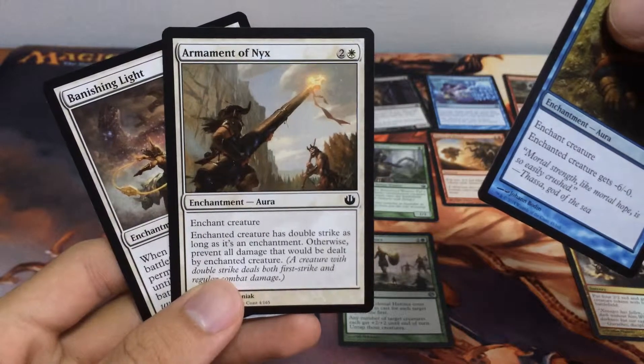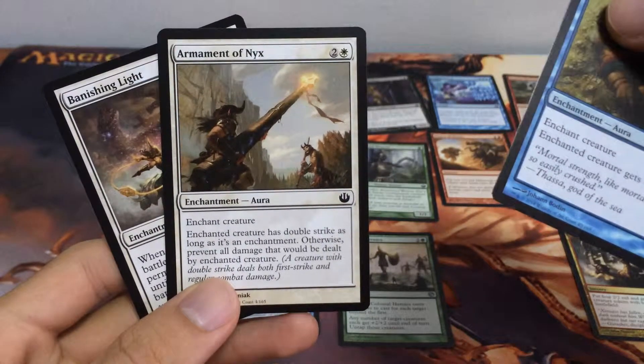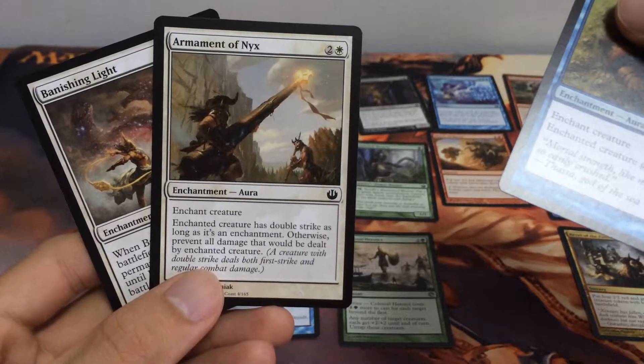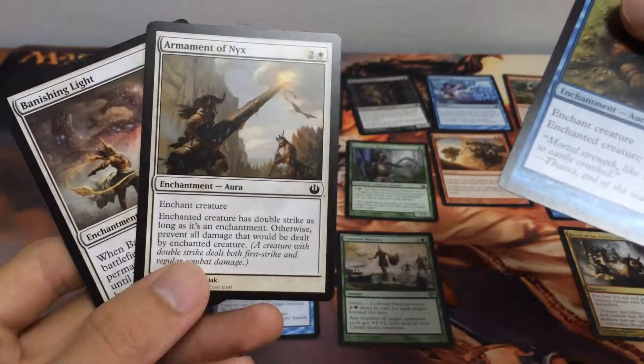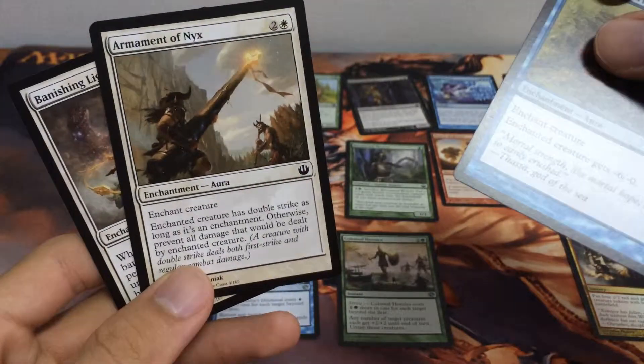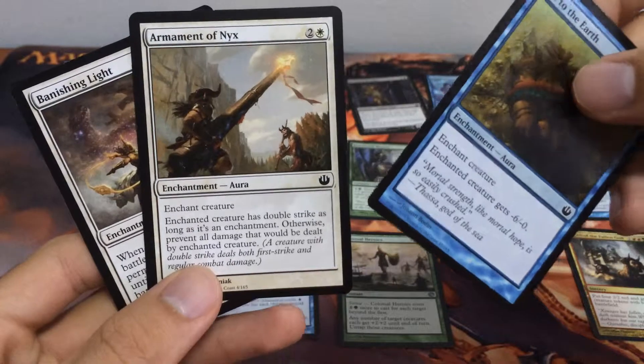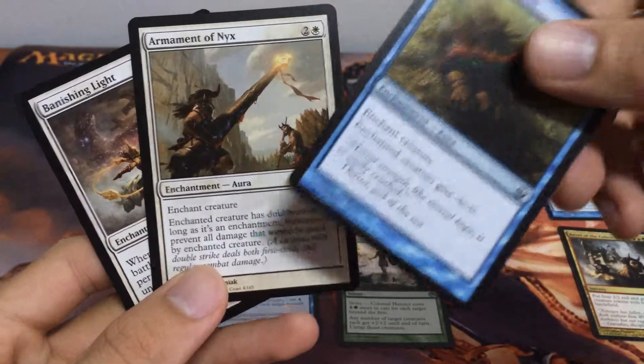Next we have Armament of Nyx — an Aura spell for 3. Enchant creature: it has double strike as long as it's an Enchantment, otherwise prevent all damage that would be dealt by the enchanted creature. I like cards with flexibility that provide options, and this one acts as both a pump spell and soft removal, so I like this card.